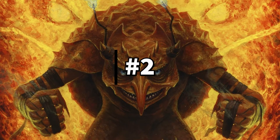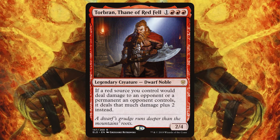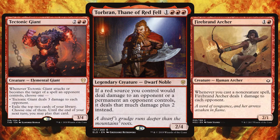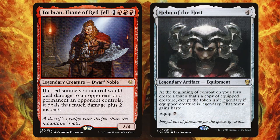Runner up and the 2nd best mono-red commander, we have Torbran, Thane of Red Fell. From first-hand experience playing against Torbran, I can vouch for how powerful this Dwarf Noble can be. Whenever a red source would deal damage, with Torbran that damage adds on an extra 2, so expect to get burnt a lot. Get in those enchantments like Burning Earth or Spellshock. Then you also want creatures that trigger for damage, like Tectonic Giant and Firebrand Archer. You know red is pesky for chipping away at damage, and with Torbran that will just add up so quickly. Even with cheap instants like Shock and Lightning Bolt, the damage will start adding up and your opponents will find themselves without a board state before you know it. I'd love to equip Torbran with Helm of the Host — get a non-legendary copy of Torbran and start doing 4 extra damage whenever you deal damage with a red source. Torbran, you the man.